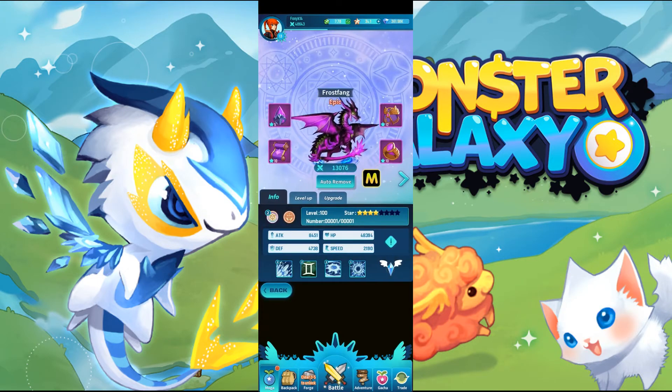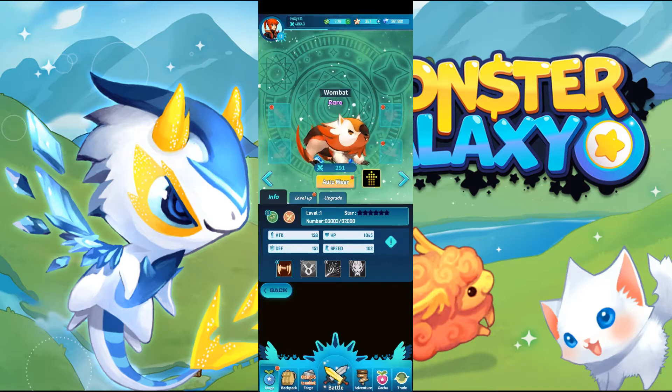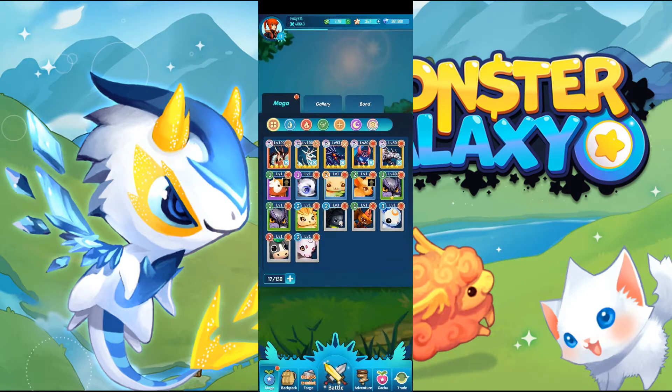My team is Frostfang, Servallon, Keysbok, Loco and K9. I don't know why I went one extra, but anyway, there's all of my MOGA in one glorious bunch.